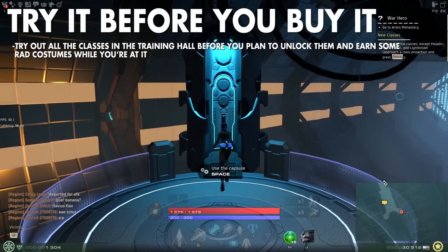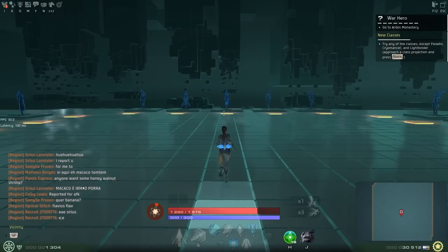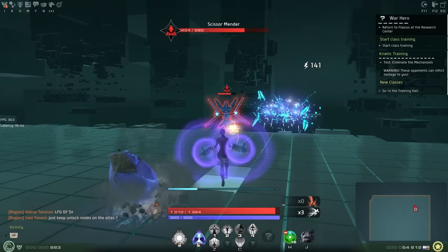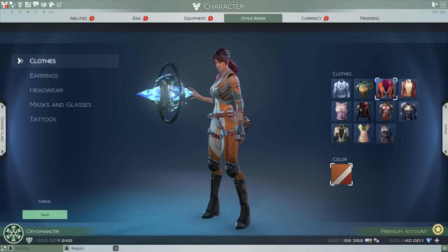The Training Hall is a mission that lets you mess around with other classes you might not have unlocked, and completing it will unlock additional costumes. If you can complete it without getting hit by the last boss, certain classes will come with a headpiece you can wear to show off your prowess.